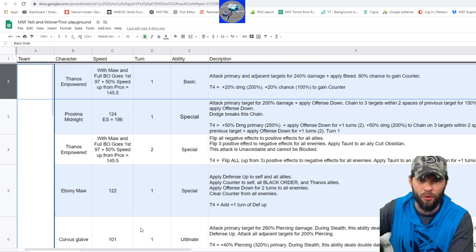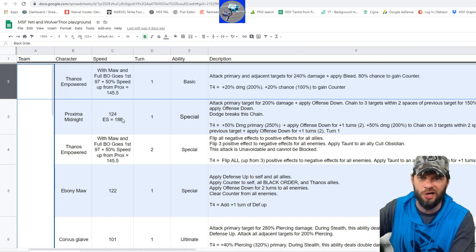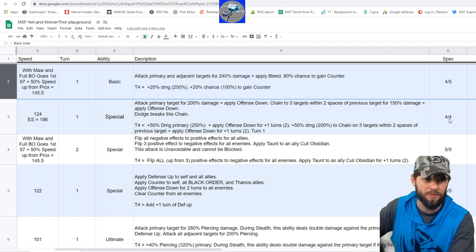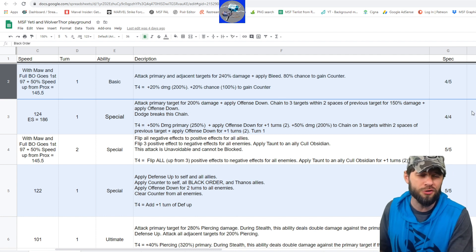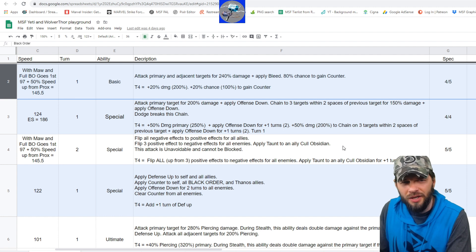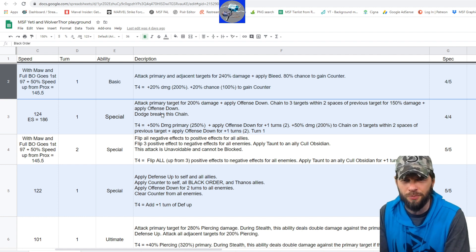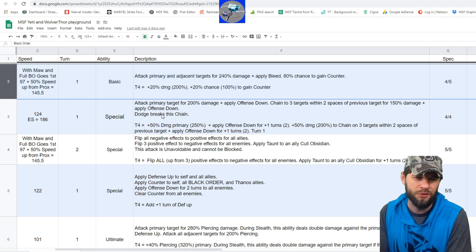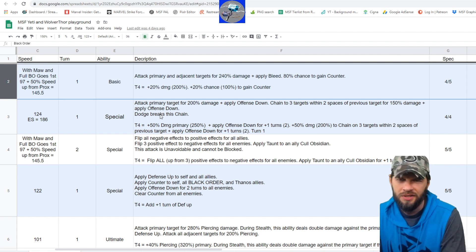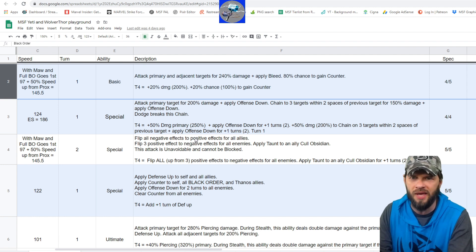Proxima Midnight is next because her passive on spawn gives her Speed Up, so her effective speed is 186. She comes in fully charged on her special and almost fully charged on her ultimate. There's no energy generation on this team, so you're either using the special or the basic. You always want to try to get offense downs out there. Her special attacks the primary target for 200 damage, applies offense down, then chains to three targets within two spaces, applying offense down. Dodge breaks the chain. The T4 gives more damage and offense down for two turns.